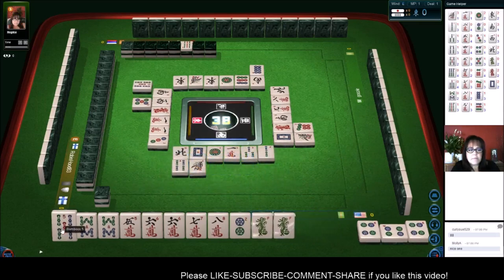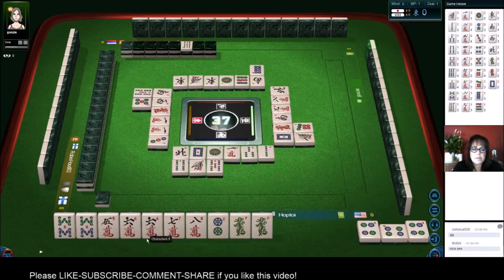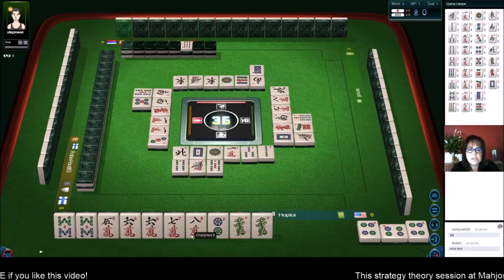Okay, what's out? Five bam is out — five bamboo. We still need a pair in here. Seven bamboos. Eight crack — there's an eight crack out. That might be a good discard next. North wind.